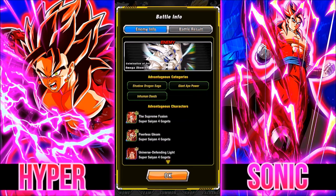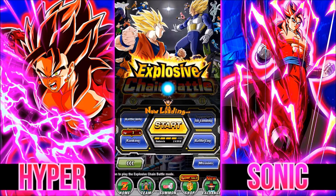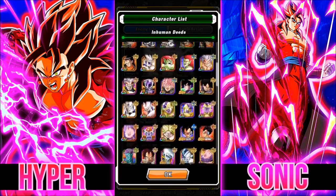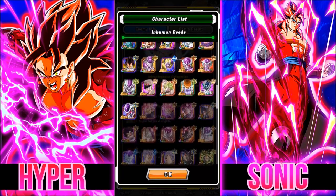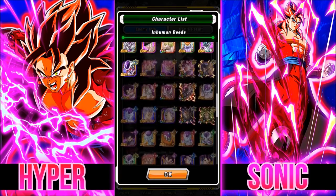Team Bardock's in here. All the other Super Saiyan 4s are in here. You got some pretty good units. The newer Super Saiyan 4 Gogeta — those are the main ones you really want to use. Inhuman Deeds is another one. All the Freezas are going to be linked together well, so you kind of want to use them. All these villains in here are all going to be good anyway because they're all going to pretty much like each other.